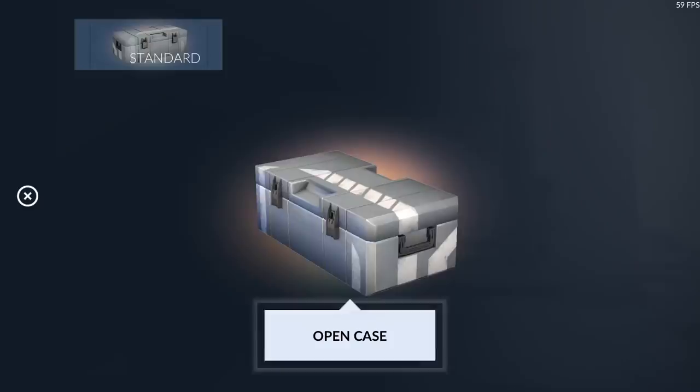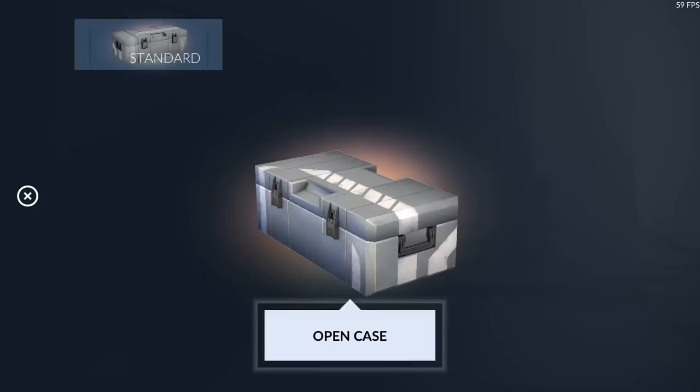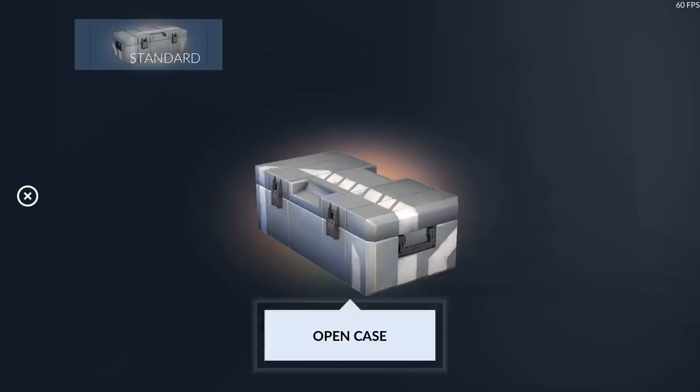We're hitting about 20 cases left — come on credits, just give me one good skin. We did get that nice Tier 4. For a Tier 5, I think they give about 800 credits as a duplicate — half of what the skin costs to buy with duplicate credits. I'm not even 100% sure, I think they're called duplicate credits or diamonds.